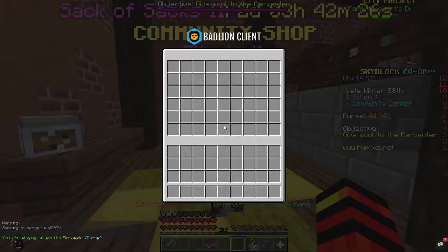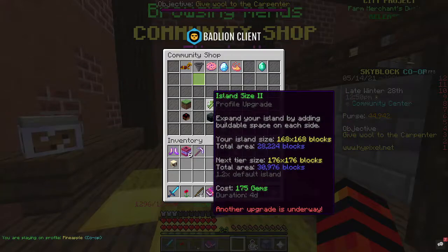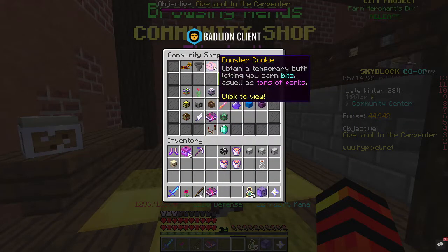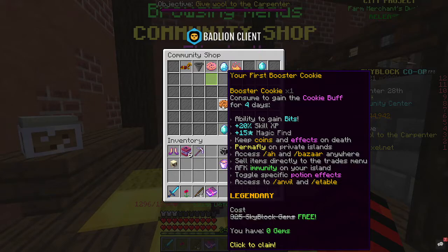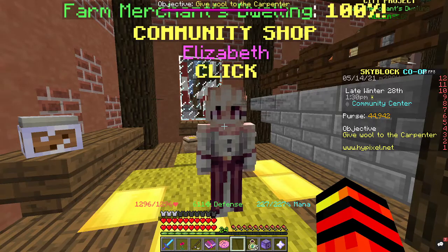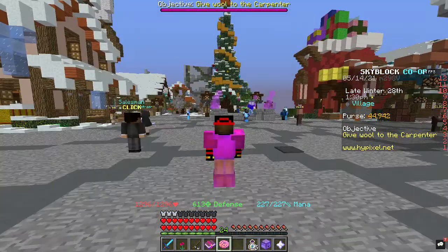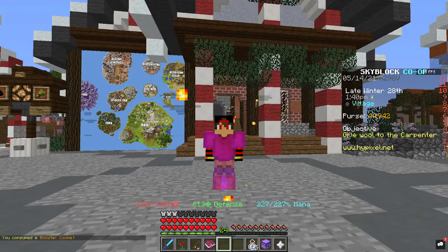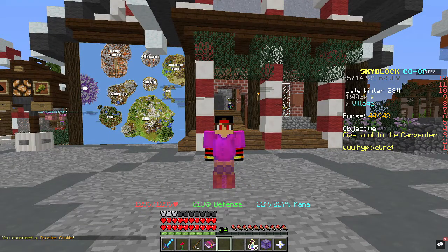We're going to head over to the shop. This is the area where you can get upgrades — some are free, some you have to pay for. There's a thing called a Bits Shop where you can get all of these crazy things. You get a thing called a Booster Cookie — this is the first one I've ever got, so it's free. It gives you: the ability to gain bits, 20% skill XP, plus 15 magic find, you keep your coins and effects on death, permanent fly on your private island, access to the bazaar, AFK immunity on your island, toggle specific potions on and off. We're going to claim this and eat the cookie now. Right-clicking gives duration for four days — you'll gain 4,800 bits, which is exactly what we want. Just by being on the game is how we get our bits.